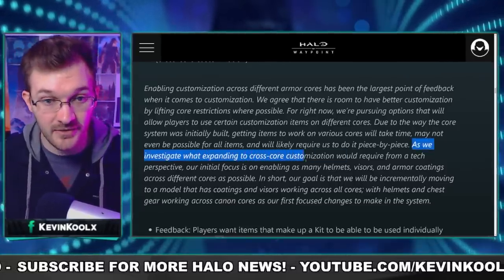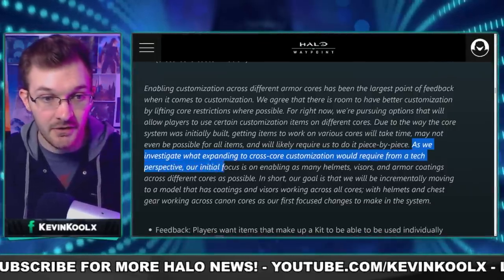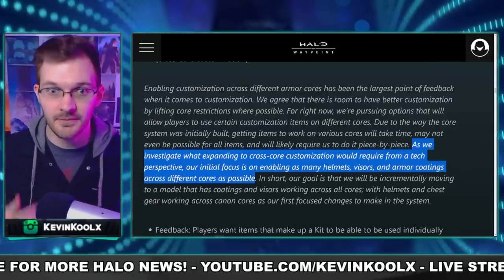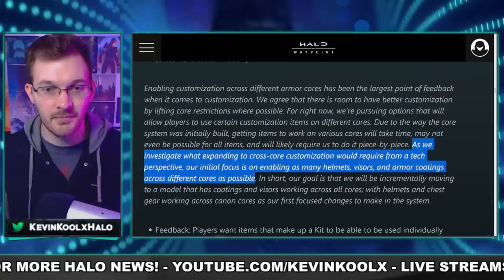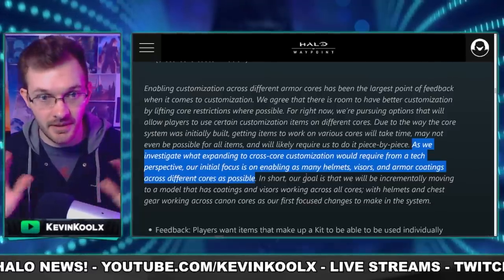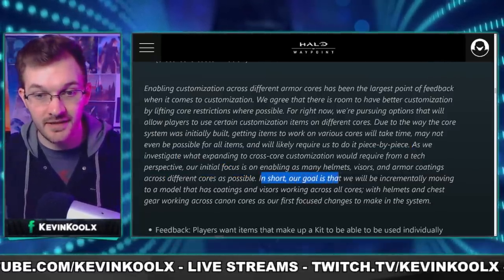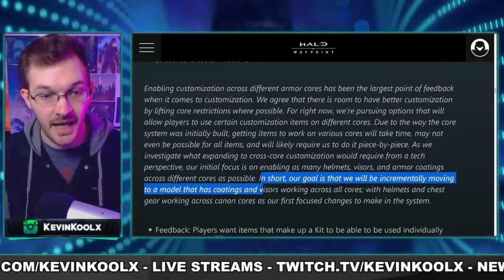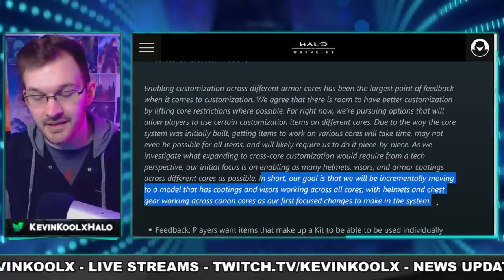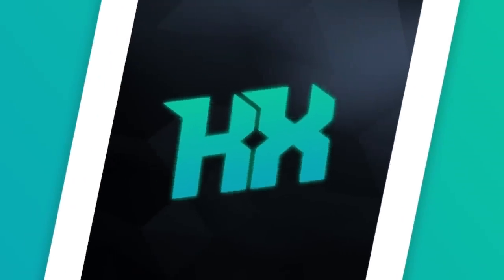343 also stated: "As we investigate what expanding cross-core customization would require from a tech perspective, our initial focus is on enabling as many helmets, visors, and armor coatings across different cores as possible." I think that's a fair ask. I can understand how geometry and clipping might make some items look really weird across cores. The key statement is: "Our goal is that we will be incrementally moving to a model that has coatings and visors working across all cores, with helmets and chest gear working across cannon cores as our first focus." So it's not going to be a flick of a switch — it sounds like the focus will be on helmets, visors, and attachment-type items, and it does sound like this could possibly happen within Season 2 itself.